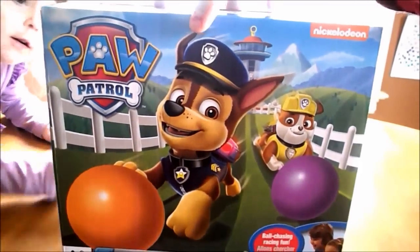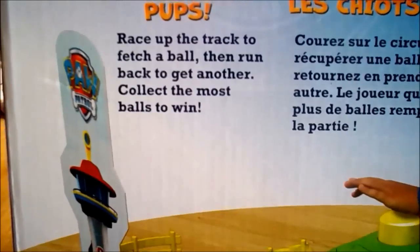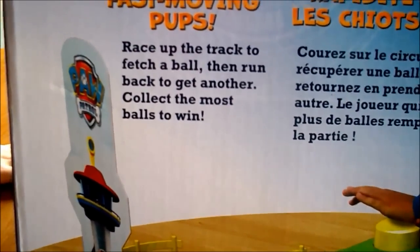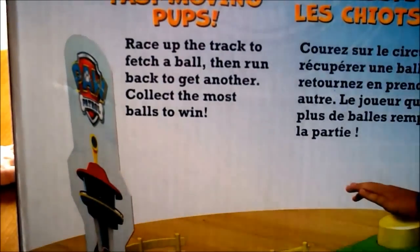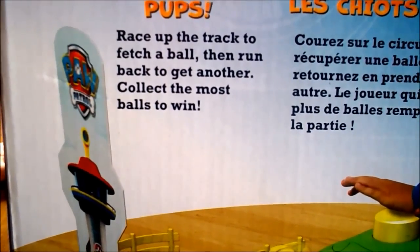This is what the front of the box looks like, and then the back of the box. The frantic game of Fast and Moving Pups — race up the track to fetch a ball, then run back to get another. Collect the most balls to win.